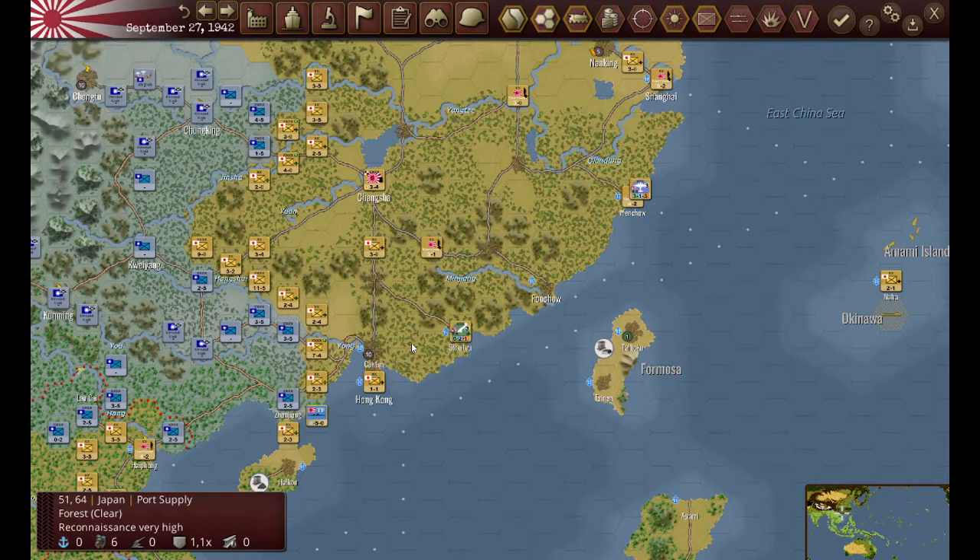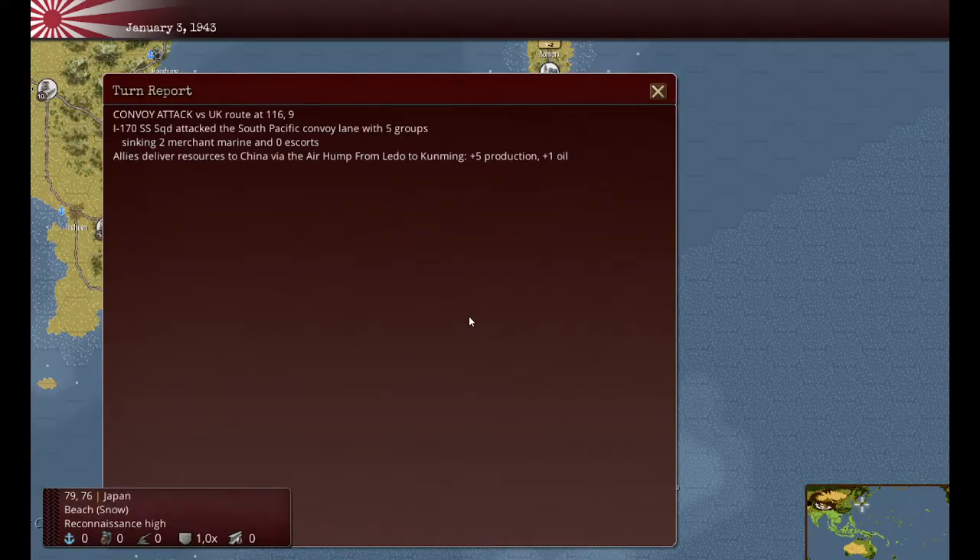Next we'll take a look at January 3rd, 1943. Here we are in January 1943, and we can see that my submarines are still out there just racking up kills - two more kills there.